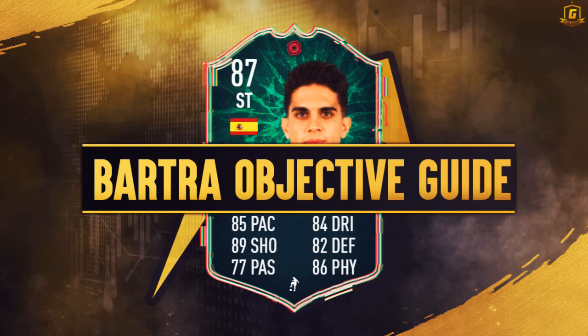Hi y'all, welcome to this Mark Bartrapp Shapeshifters Objective Guide. 87-90 Striker with 85 pace, 89 shots, 77 pass, 84 dribbling, 82 defending and 86 physical. Looks a really nice card actually and honestly perfect for SBC fodder — that's what he'll be for me.